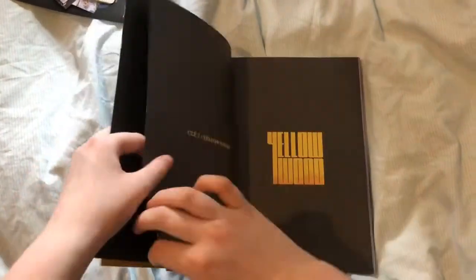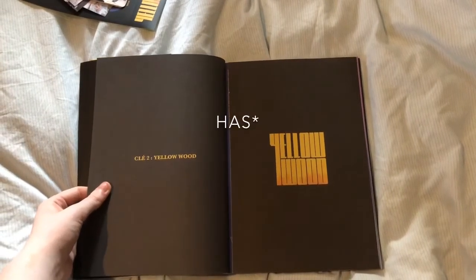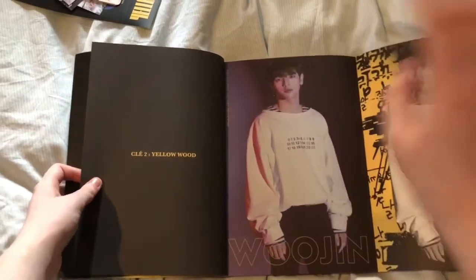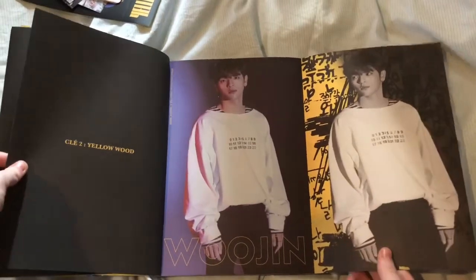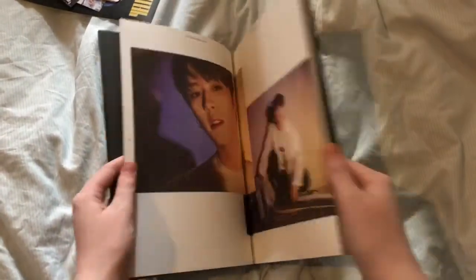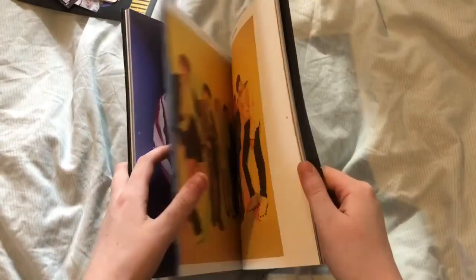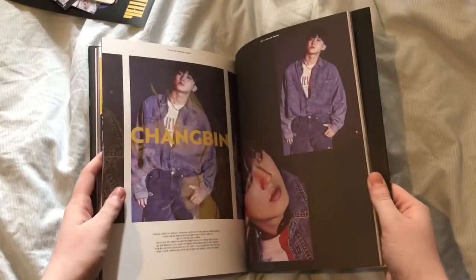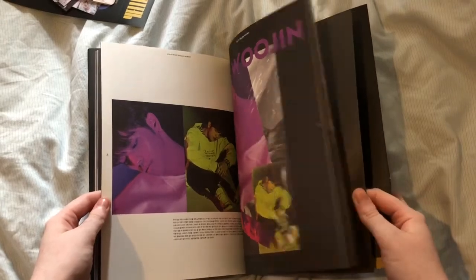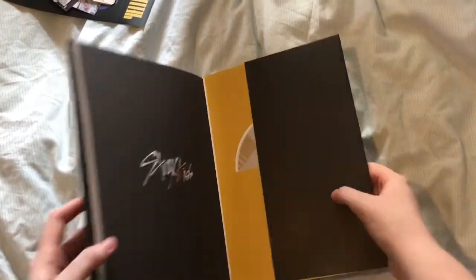Let's see whose first page I got. I normally get Chanbin but I feel like my luck hasn't run out so I'm going to guess Hyunjin or Woojin, or maybe Mino, one of those three. Woojin! That's good because he's actually one of my wreckers. I'll just quickly flip through this. And then at the back here is the CD. So yeah, that's that.